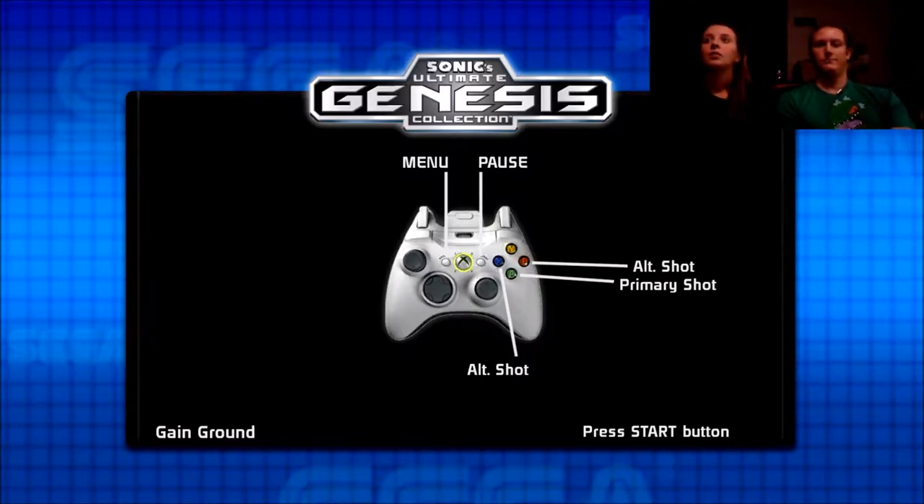Look at the controls. Primary shot, alternate shot, alternate shot, pause menu. So basically A and B — primary shot, alternate shot, and move.